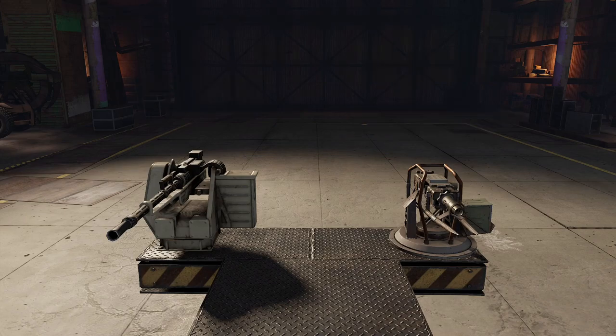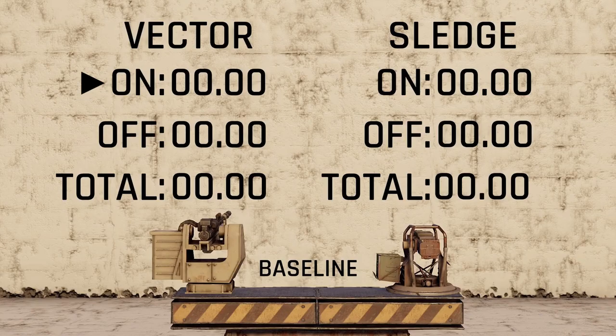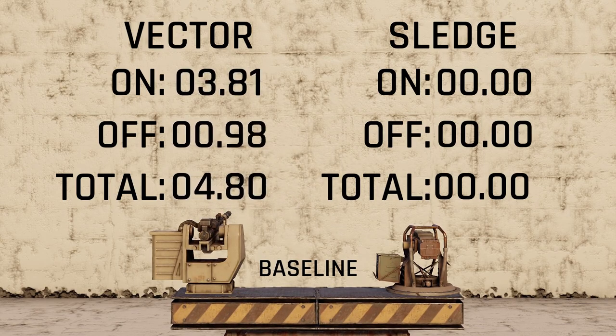The first thing we need to do is get our baseline cooling cycle for each weapon. The top timer represents the firing phase, the next timer is the cooling phase, and the bottom timer is the complete cooling cycle. Let's begin with the Vector machine gun, and then get our baseline for the Sledgehammer.